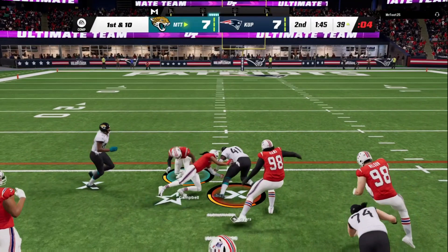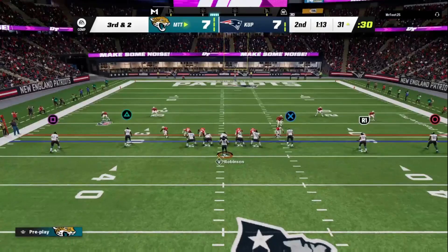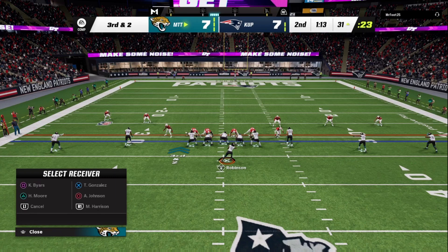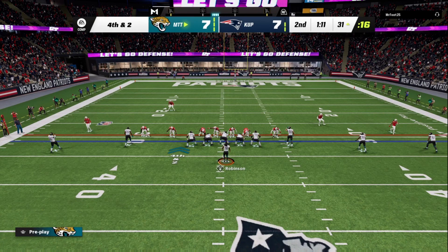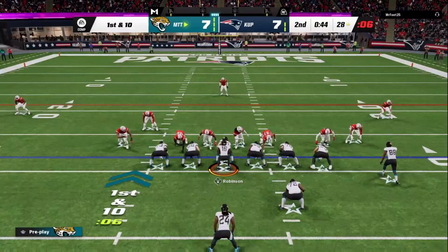We're just gonna run it right up the middle again — nowhere on that one. Third and two, really just looking to pick up this first down. Looks like he is sending six, so we're looking for something quick and short. Fourth and two — it's a gameplay, we're going for it. Just looking for something short here. I might just go to Gonzalez because I have Short In Elite on him. I'm going to do a play action and just dump it off — I probably had someone open on that, but it is what it is.